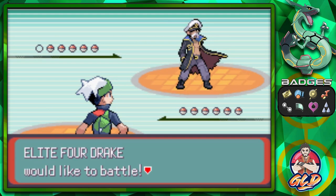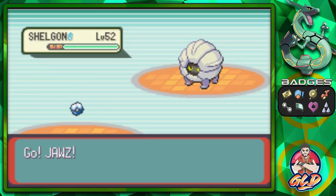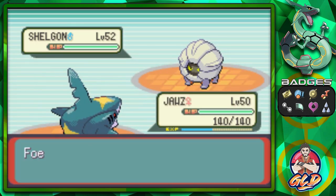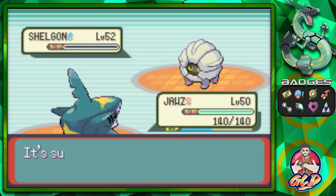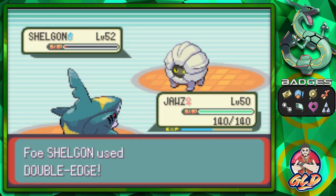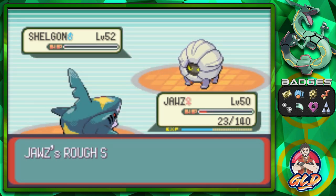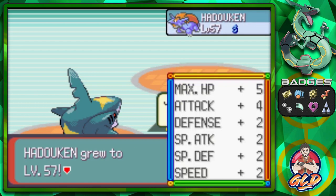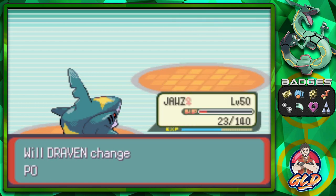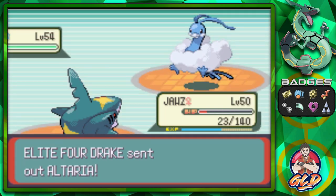It is time to take on the last of the Elite Four — Drake! He comes out with Shelgon. Let's use Ice Beam — he uses Protect, but then Ice Beam connects and the Never-Melt Ice does damage. This Pokemon gets frozen! We're getting hit really hard but Rough Skin finishes it, and Hadouken grows to level 57.